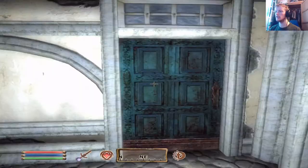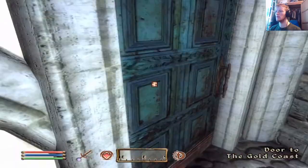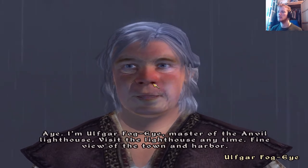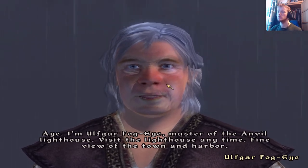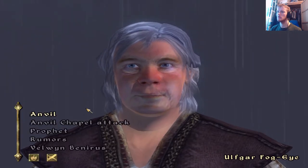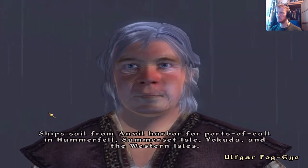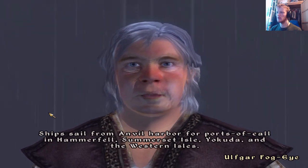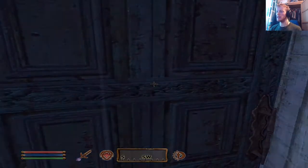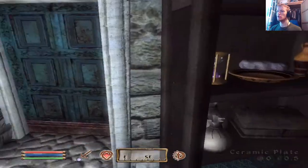Oh hello! I'm Ulfgar Fogai, master of the Anvil Lighthouse. Visit the lighthouse any time — fine view of the town and harbour. I'll take your word for a sail from Anvil Harbour for ports of call in Hammerfell, Somerset Isle, Yokuda, and the Western Isle. I've never heard of Yokuda before. Of all the Elder Scrolls games I've played, I've never heard of Yokuda. That is actually a new one to me.